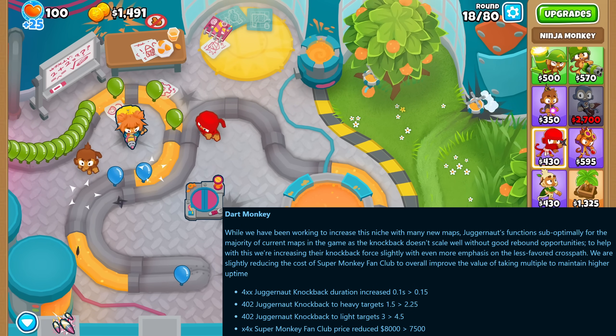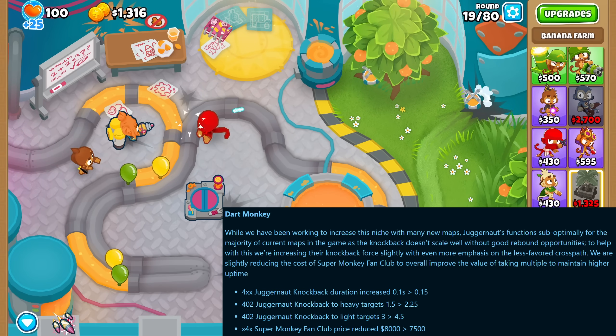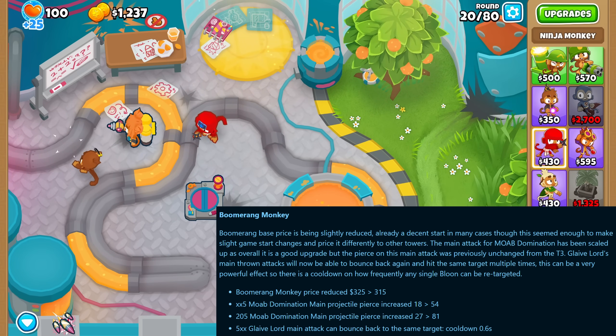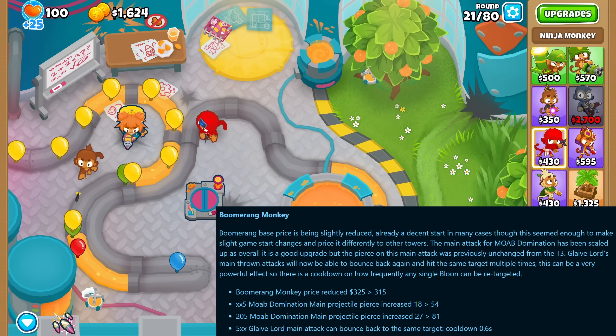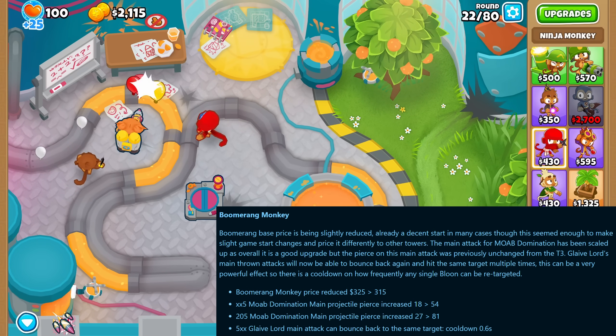The dart monkey got the juggernaut buffed with some extra knockback and the super monkey fan club got a pierce reduction. The boomerang monkey got its base price reduced, the Mob Domination got a big increase in pierce, and the glaive lord's attack can now bounce back to the same target.